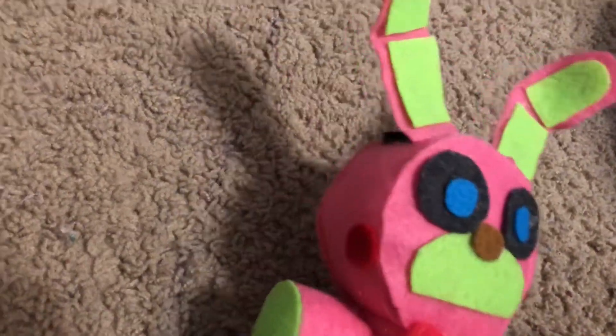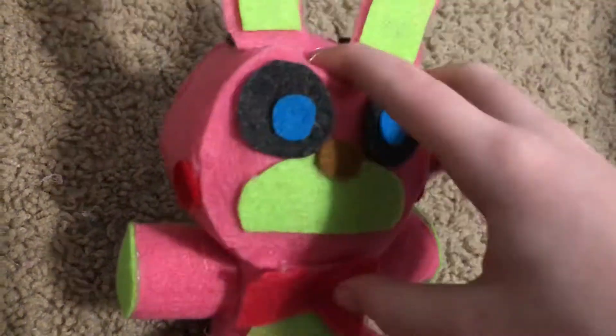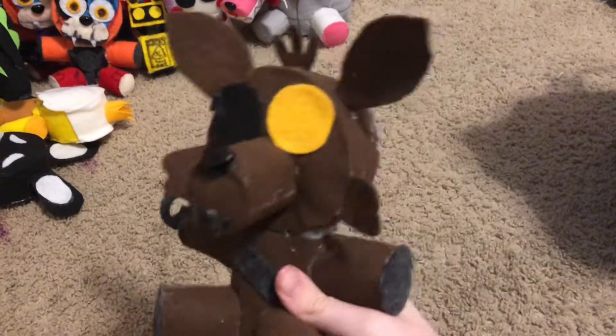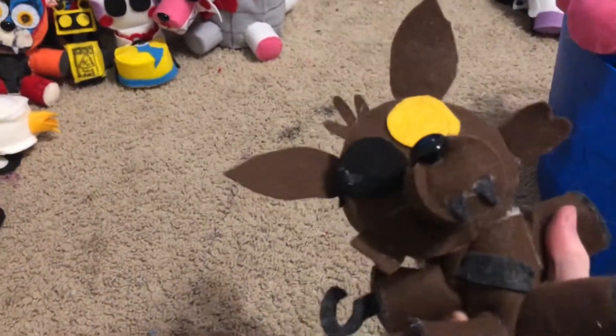Then we have Hard Mode Bonnie, which is just black Bonnie — I think it's a different color in the game actually, but I went with black. I added the two buttons that are in the game. I did not add the face — might make an outline for it later, maybe add some teeth. Right now it's just a black bunny with buttons. I really like this one. It also has a brown nose. Now I have Burnt Foxy, which is technically Hard Mode Foxy. I gave it a hook. It's pretty much just a normal Foxy with scratches — it's got the teeth, the eye patch, even little tufts of fur. It's got a bit of the withering that normal Foxy does. I think it turned out pretty well.